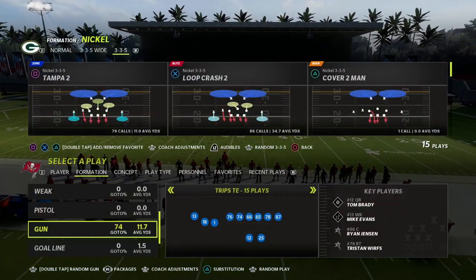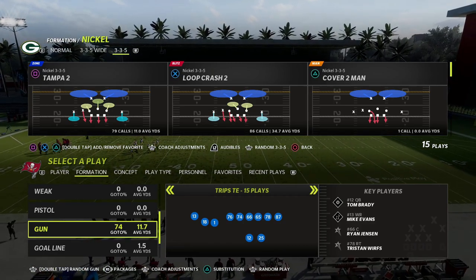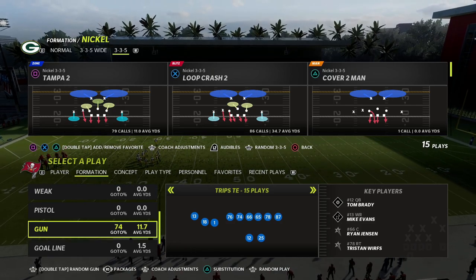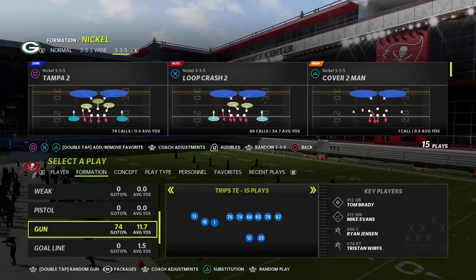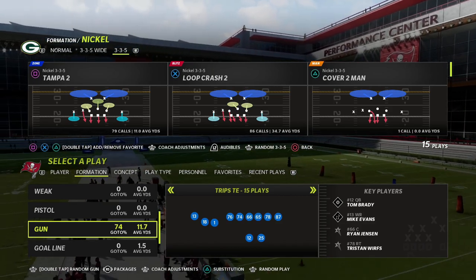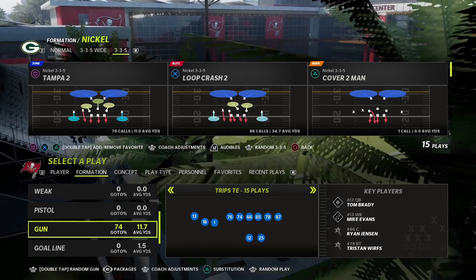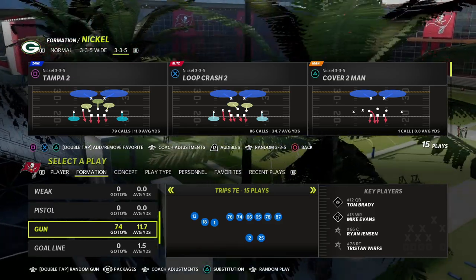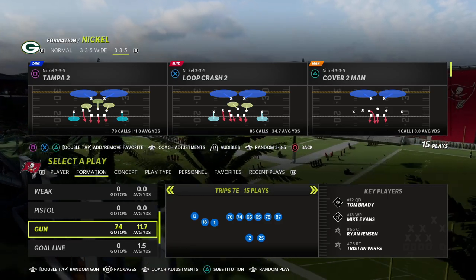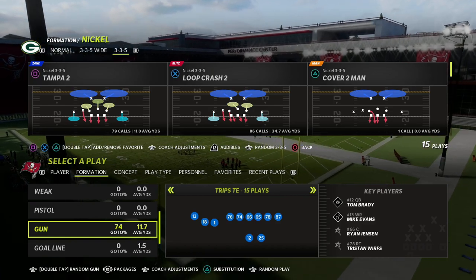In this video I'm going to show you a creative concept that's really good for trips tied-in, but it's good for anything. This concept used to be super powerful and I think it still has some effectiveness in it. This is smart routed out routes — one of the best routes that nobody really uses — and it's able to beat man-to-man, zone, and a lot of defenses you're going to see in this game.